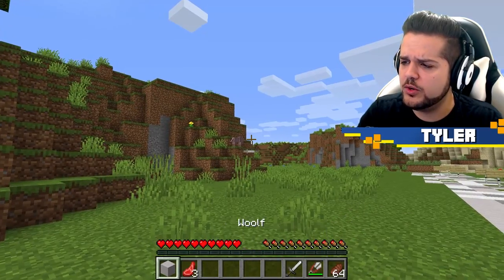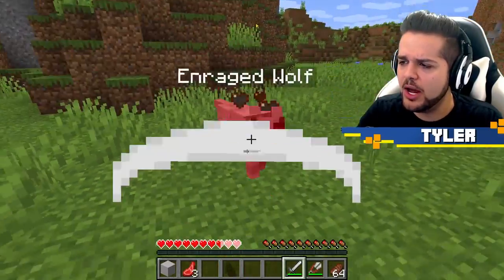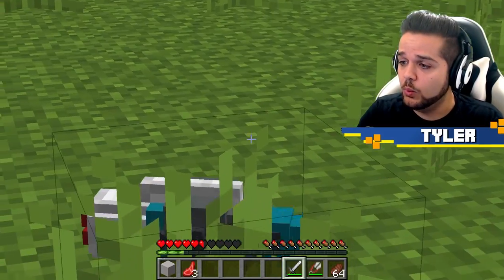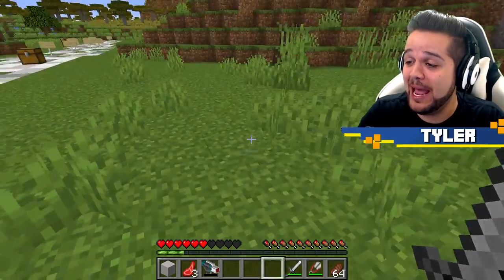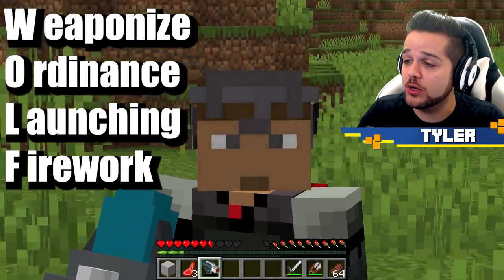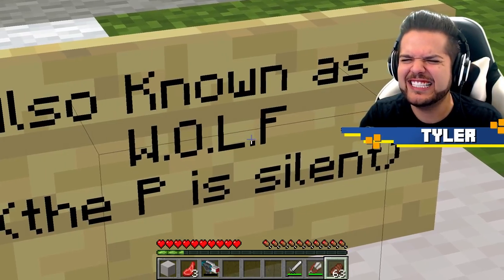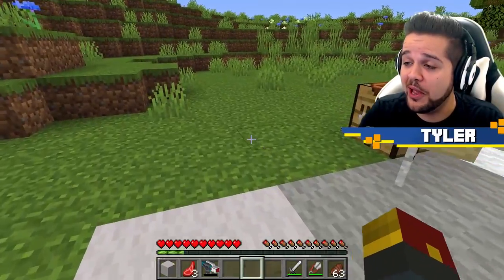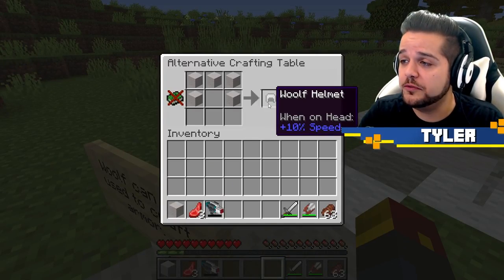He's doing his thing over there. What did we get? We got wolf. Do we get anything if we take him out? He dropped a weapon - this is what was on his back! Weaponized Ordnance Launching Firework P... no, it stands for wolf. The P is silent. This can be used to shoot rockets at annoying, terrible sheep. We can also use the wool to get wolf armor.